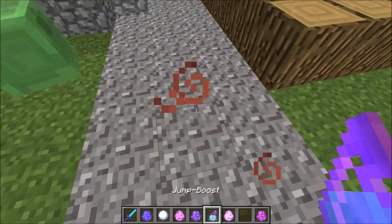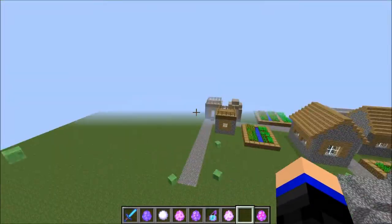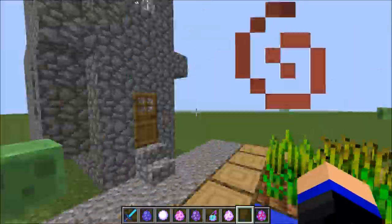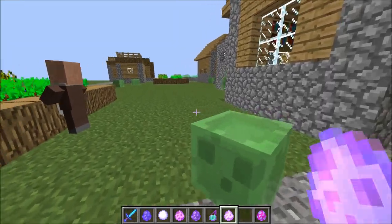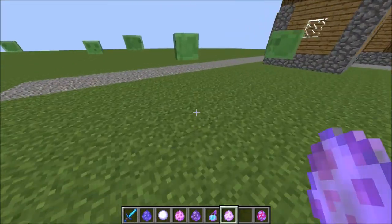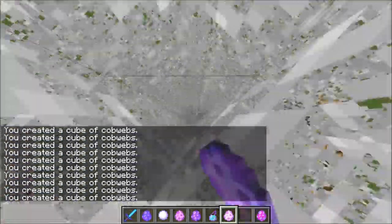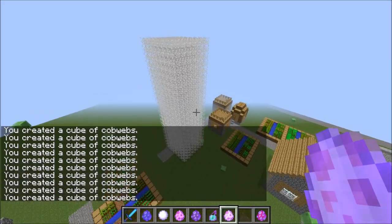The next one is prison. So if you want to be like 'you're really annoying, I'm just gonna put you in a prison' — goodbye, merry Christmas! That's pretty cool. The next one I want to test on a slime because they always jump — it's a jump boost. Just throw it. This is a troll — you'd be like 'hey bro look how cool this is' and he's like 'aww thanks dude' and throws it.